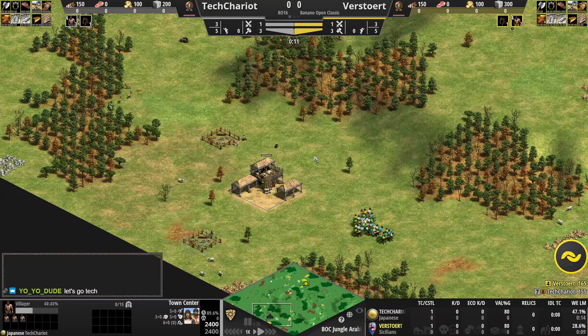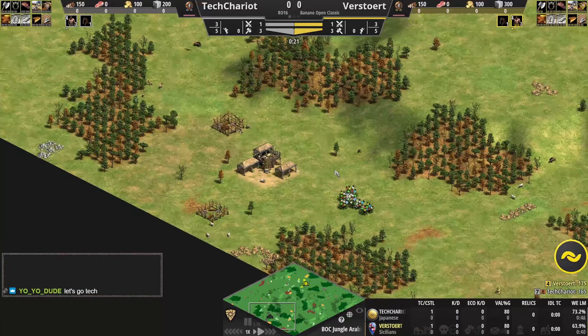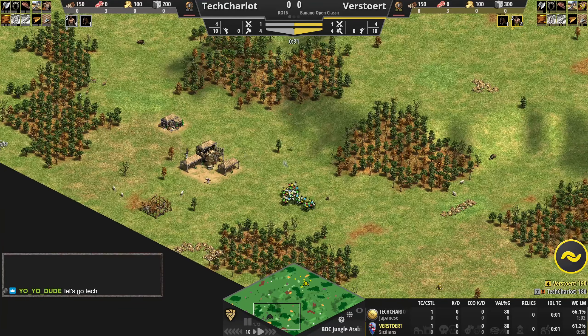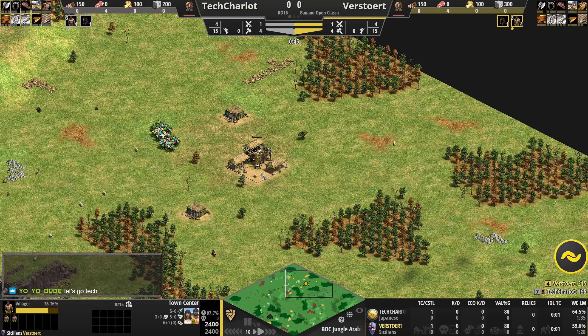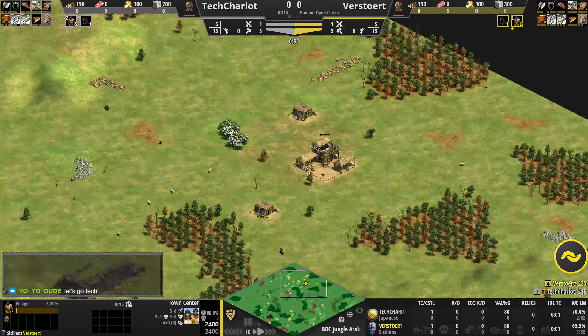Tech Chariot here in gray playing as the Japanese on Arabia. If you've ever seen a prettier wall-up situation for an Arena Clown — stone is a little exposed, but on the other side Verstort is very open, can still wall one side up easily, though the other side is going to be quite a stretch to wall up. We'll see how that affects the two clowns.